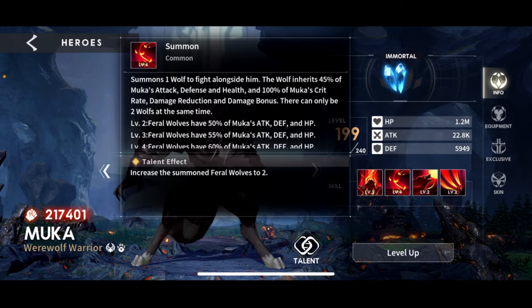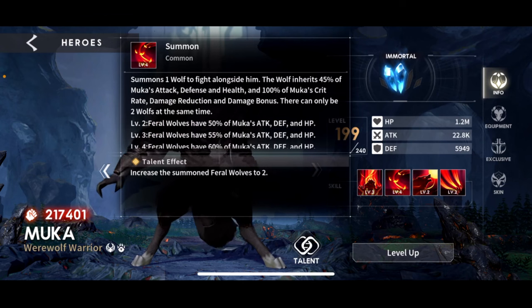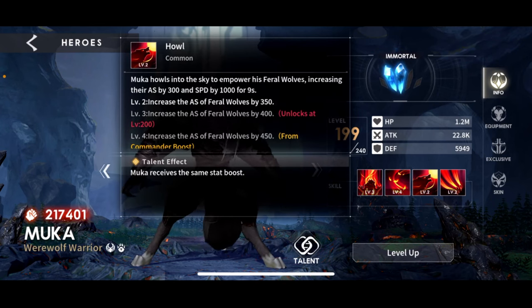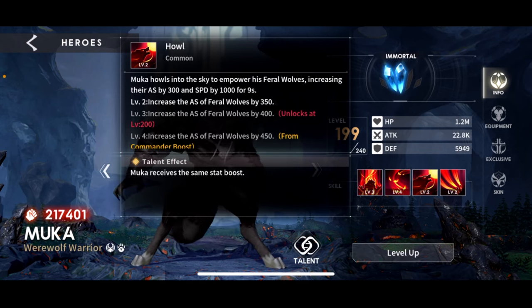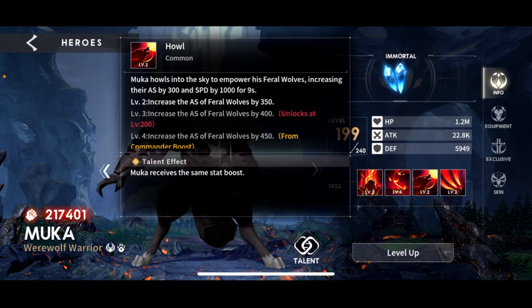He summons one wolf, and you get two wolves after activating the talent modifier. The wolf inherits 45% of his attack, defense, and health, but 100% of his crit rate, damage reduction, and damage bonus. There can only be two wolves at the same time. He also has his Howl skill: he howls into the sky to empower his wolves, increasing their attack speed by 300 and movement speed by 1000 for nine seconds. With the talent modifier, he gets the same boost — so all of this feeds the Gluttony set damage build.